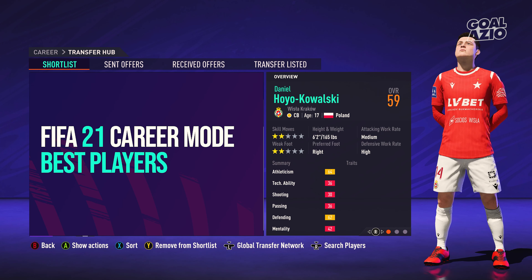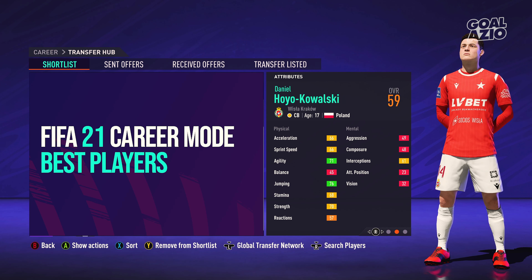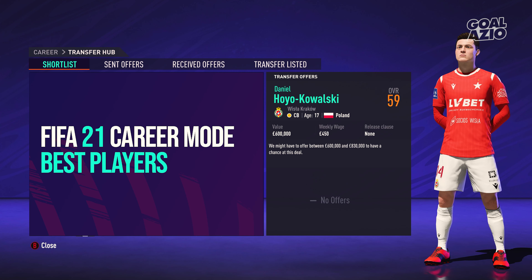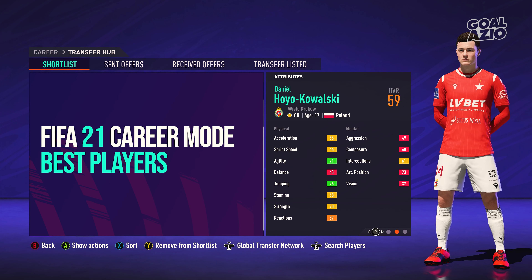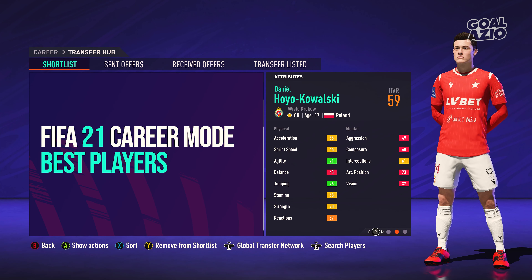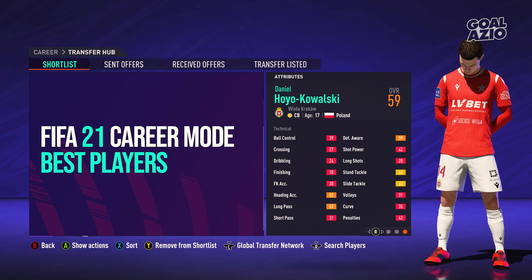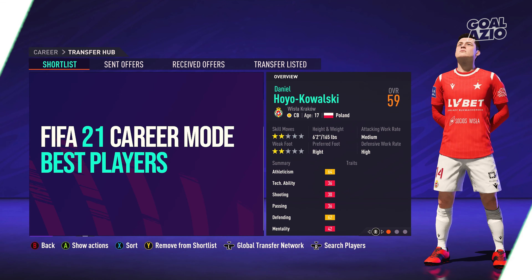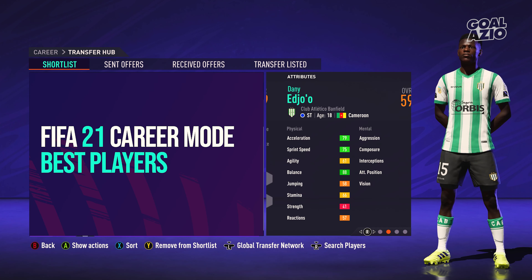Yo Daniel is a Polish center back, 16 years old, 59 rated, six foot two with a potential of 81, going to cost you around 700 grand, which I think is pretty reasonable for the player. He has agility at 71, jumping at 76, acceleration and sprint speed around 66 overall, and strength is the biggest thing for me - he can easily muscle players off the ball with that 70 strength. Incredible for a road to glory.